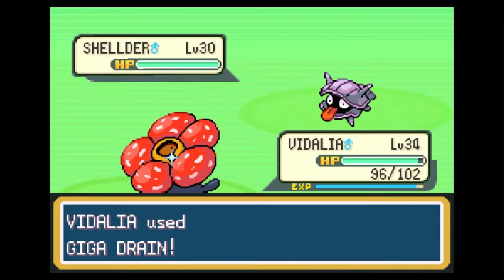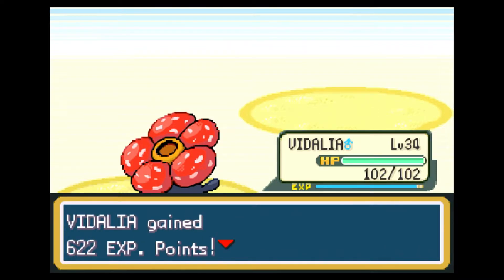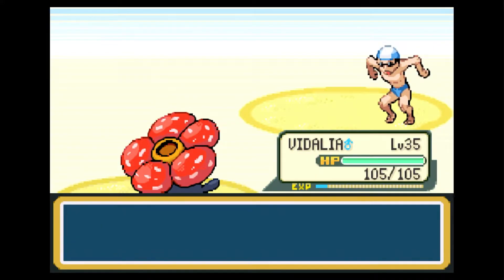We're going to use the PP Up on Giga Drain because it's a very low PP move, but it is a great move. It can one-shot most enemies here, and that's really what we need. We're already at level 35 with Vidalia. There are a lot of water type Pokemon when you surf, so we will be taking care of leveling up Vidalia through that.